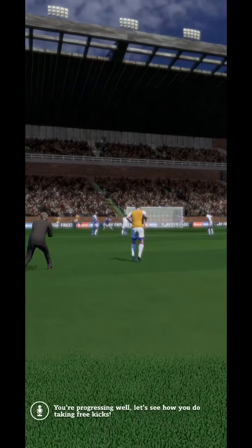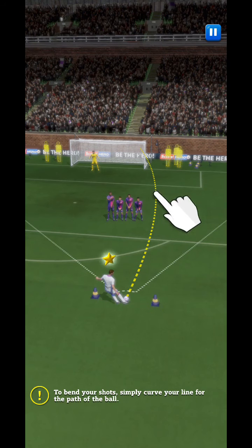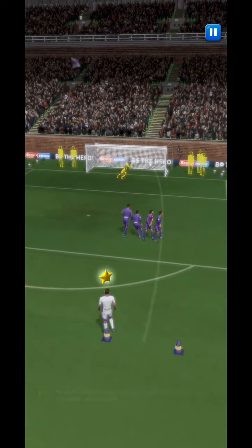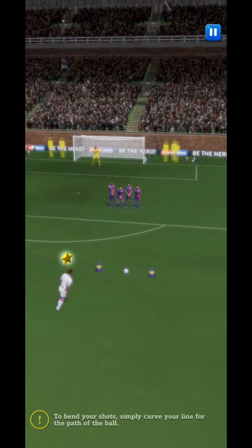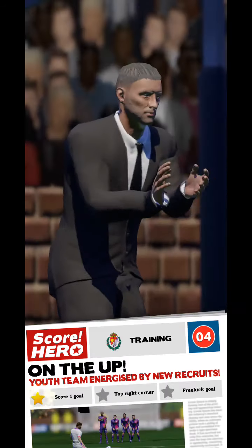You're progressing well. Let's see how you do taking free kicks. To bend your shot, simply curve your line for the path of the ball. He stopped the shot. He saw a chance and took it!